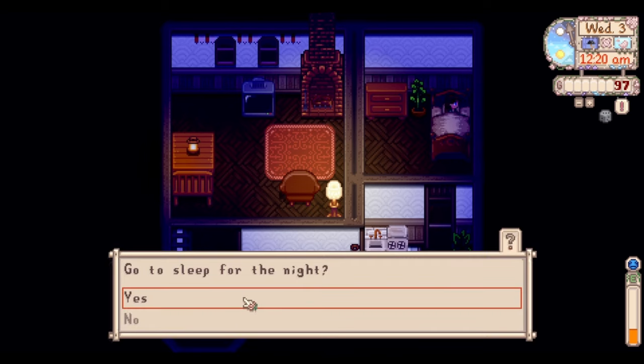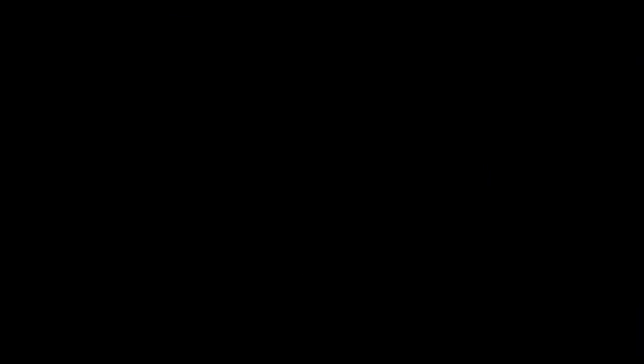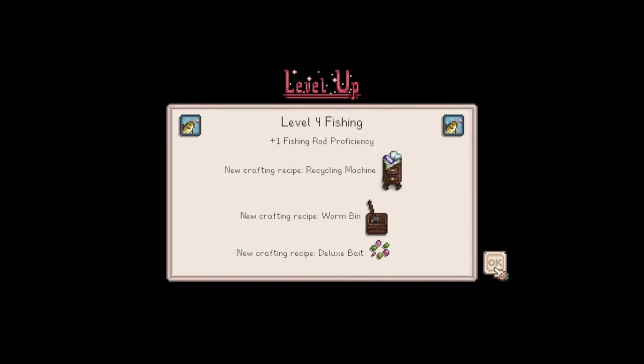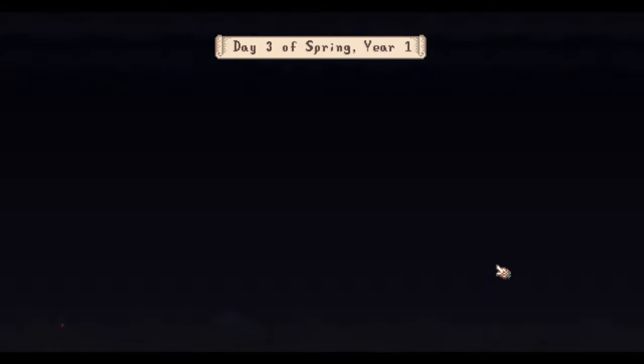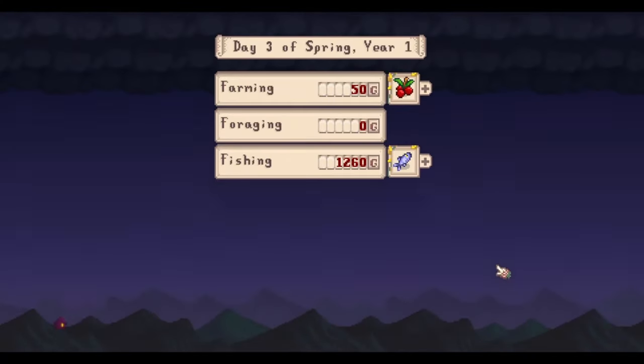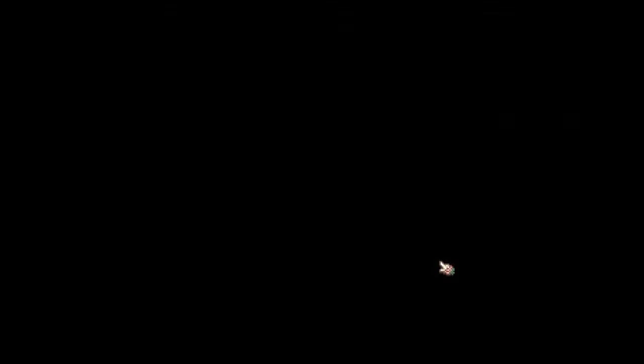Let's see how much money we made fishing - we got up to level five! Oh my god, I got to level six. I do use a fishing mod for anybody wondering how I did that - I'm so bad at the fishing minigame. But we did okay, we got four thousand gold. Let's go!